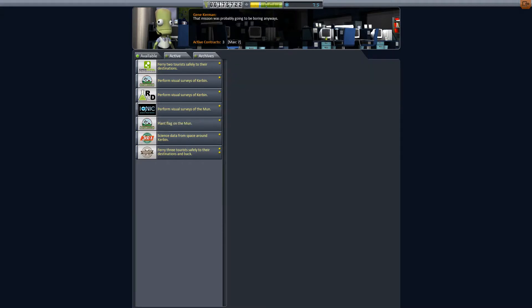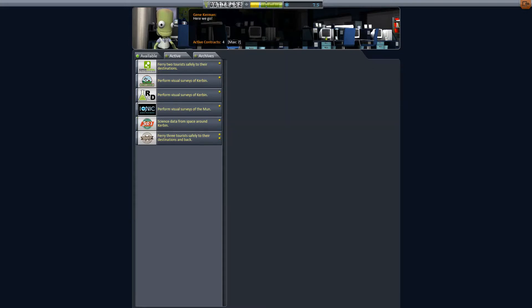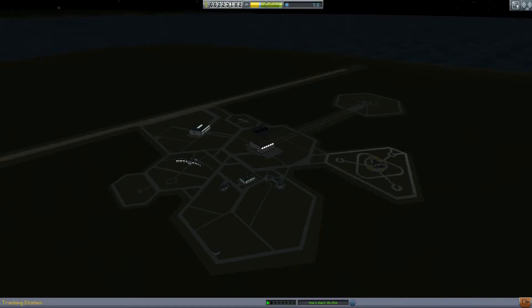I'm going to decline that one. That radial decoupler's not coming up here again — that'd be nice. 'Plant a flag on the moon' — oh, I can do that. Trivial. Let's accept that anyway. Let's plant that flag first.